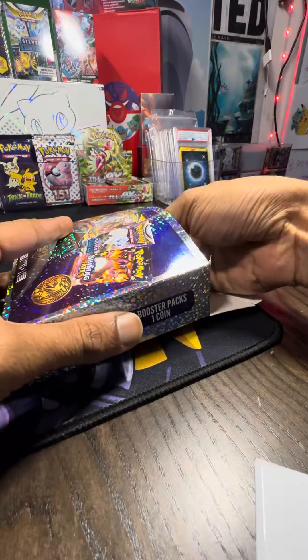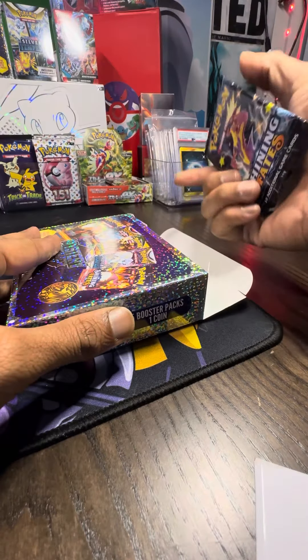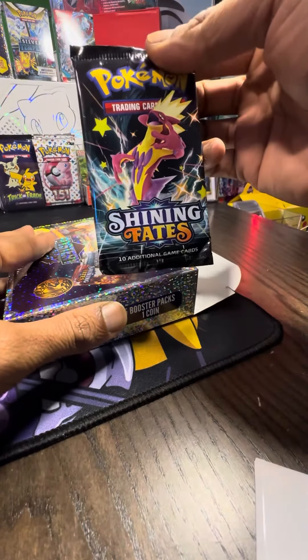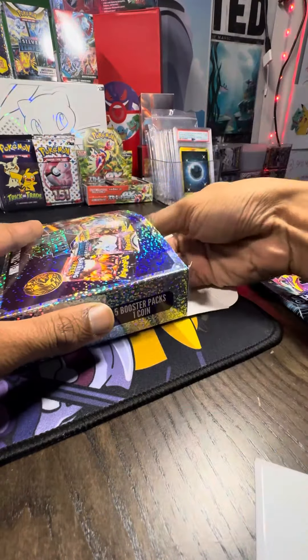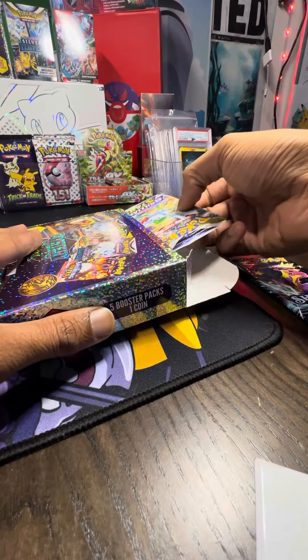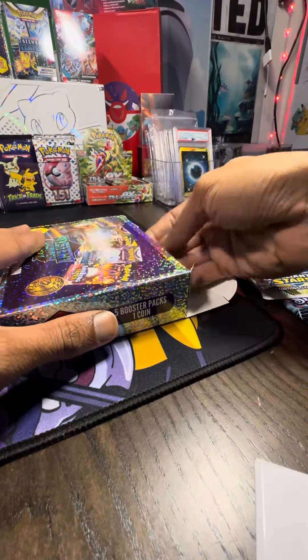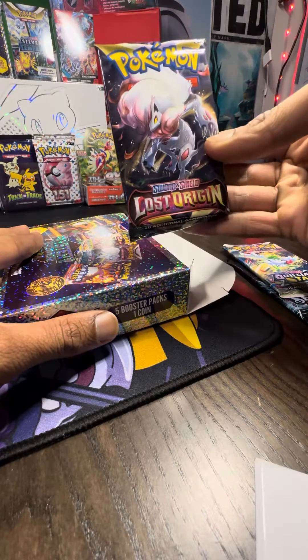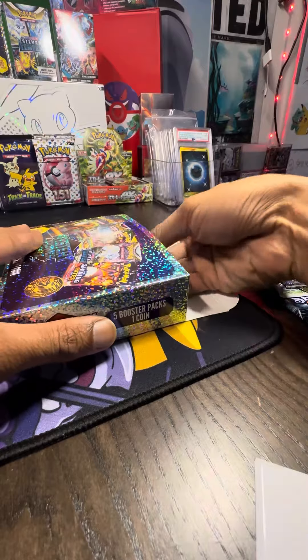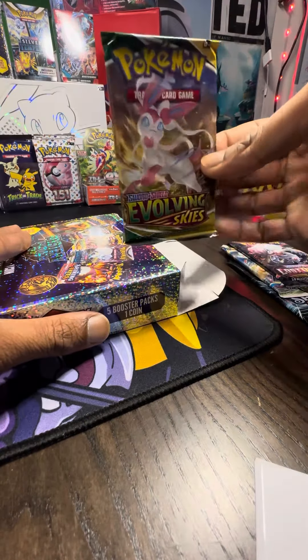Our first pack out of the box is going to be... a Shining Feats. Hey, we got a Shining Feats! Nice. Next up, Brilliant Stars. Come on, give us some fire. Lost Origin. Let's get that chase pack. What do we got here? Evolving Skies.